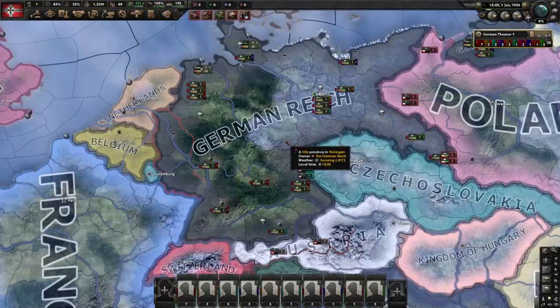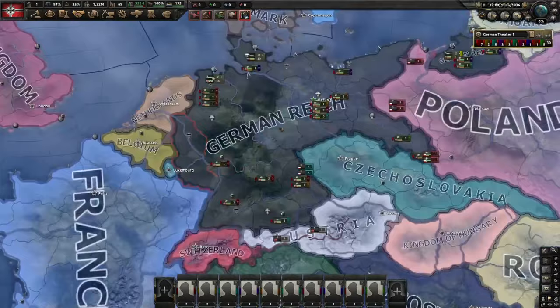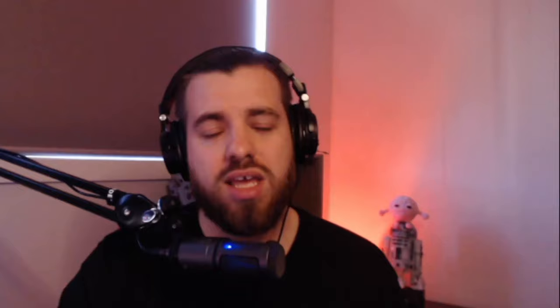Tip number five: plan your war goals carefully. Warfare is central to the Hoi 4 experience, and while it's fun to go around declaring on people as an angry little dictator, you need a plan and you need to maximize your chances of success. Some nations start in tough circumstances, with enemies on multiple fronts or ambitions far beyond what they can achieve. Luxembourg, for example, can never take France on its own — but if they first take Belgium and the Netherlands, suddenly they have a lot more industry. Plan your conquests, take out threats while they're weakest, and if a target is protected by a stronger nation through a guarantee or alliance, target someone else first. Those early wars are really crucial on the path to world domination.